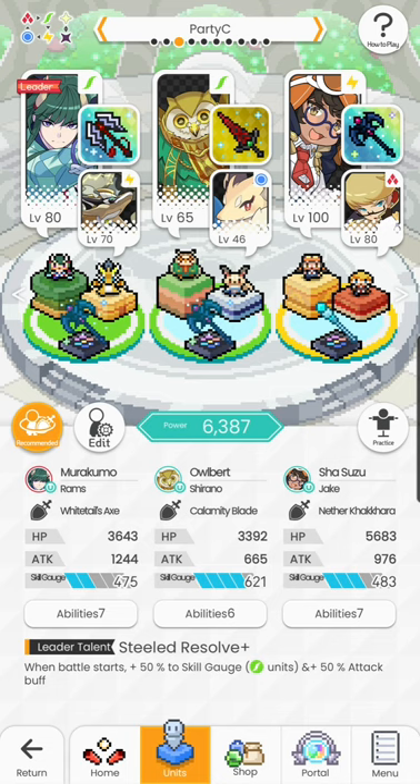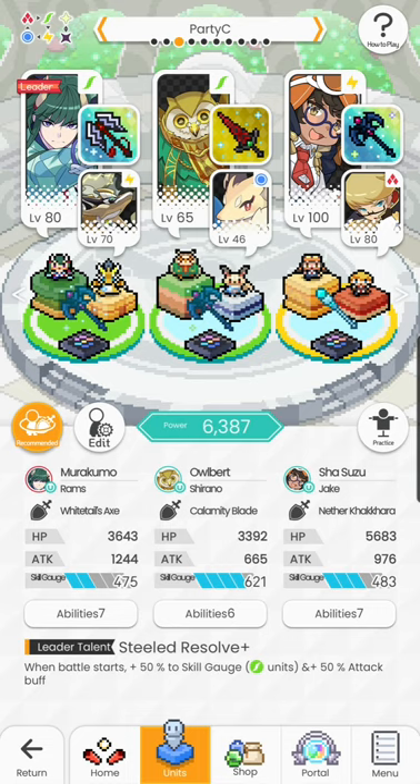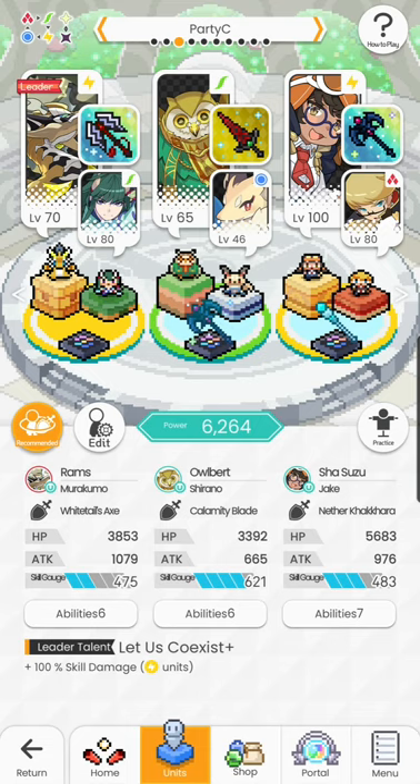Point number three: your sub does not receive buffs. This is the reverse of point two. You can think of your duo as one entity sharing the main's element but performing two different skills of possibly separate elements. If your main is not a wind type but your sub is, the duo will not benefit from those wind-specific weapon effects. If I switch Murakumo with Rams, everything breaks — this is very important.